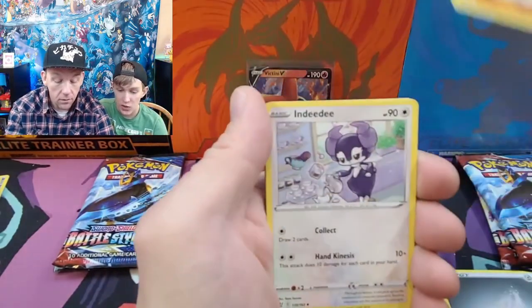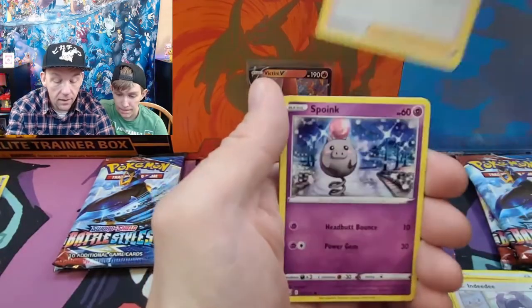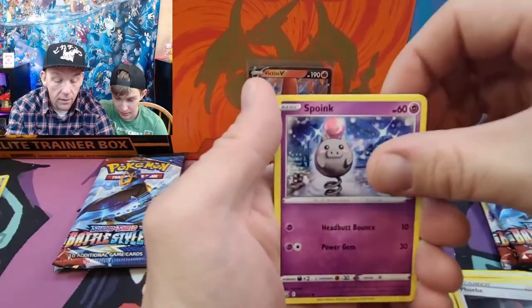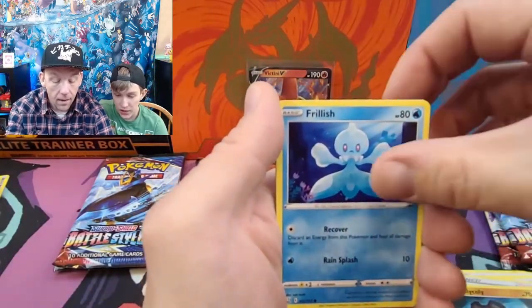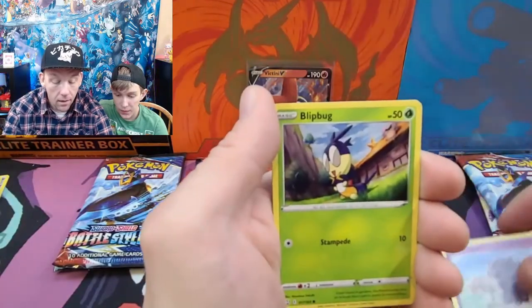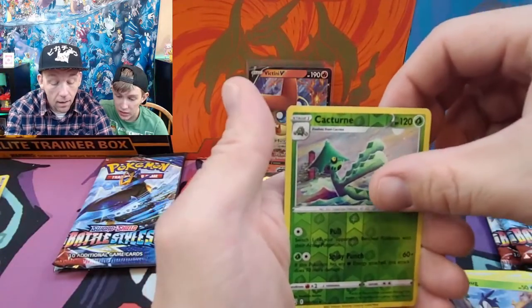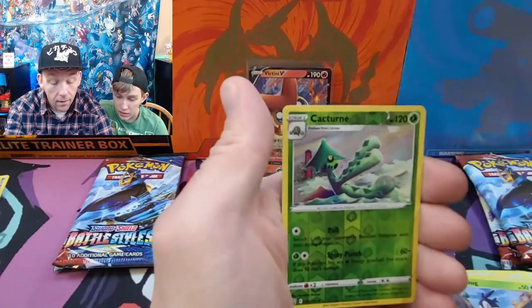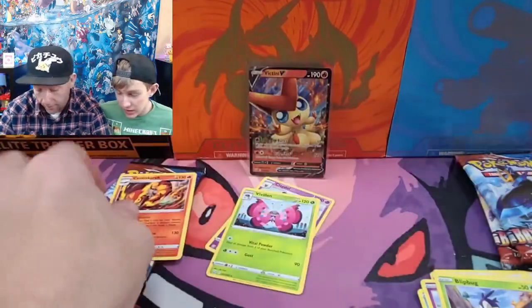Here we go. Glissor. Indeedee. Boby. Zoink. Spoink. Roly-coly. Relish. Asper. Flipbug. Capturine. And the last card is... Centiskorch. Is this a rare? No, it's not. Okay.